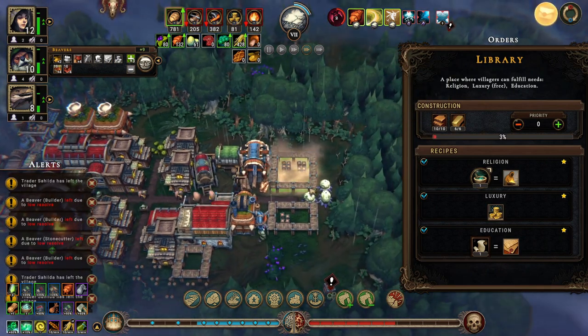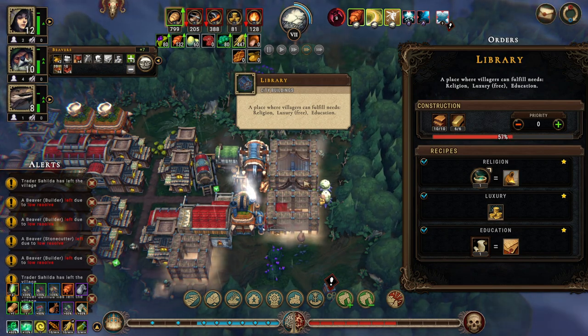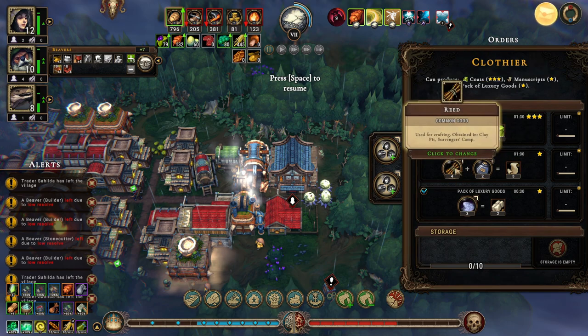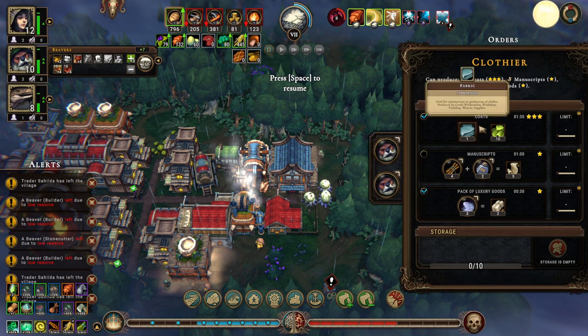We've got this built — yes we can. In the library we want luxurizing, useful religion... interesting — butchered words and scribe. We can't produce that. We could produce some coats which I think we will need, and ink. No one really enjoys working there so let's put a couple of beavers in here and make some coats.